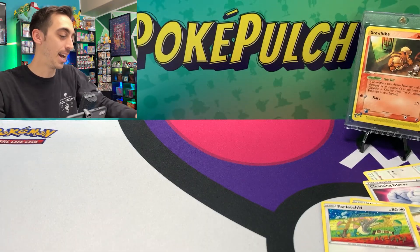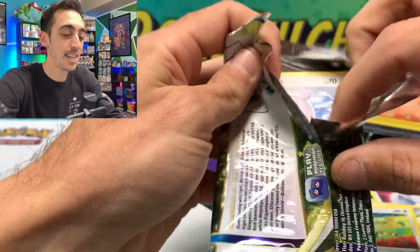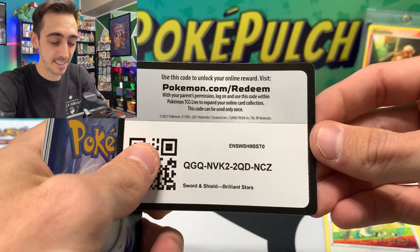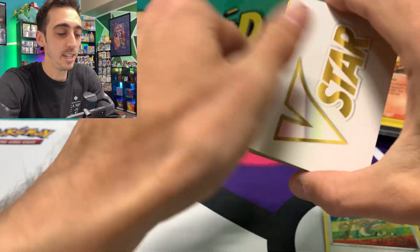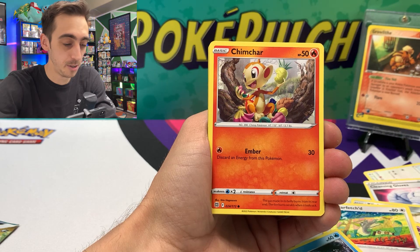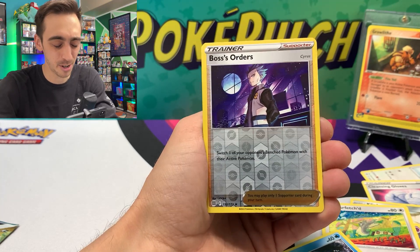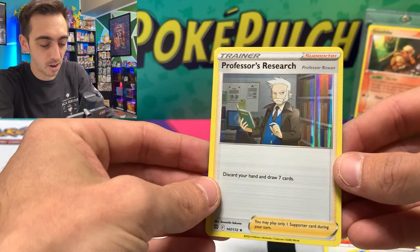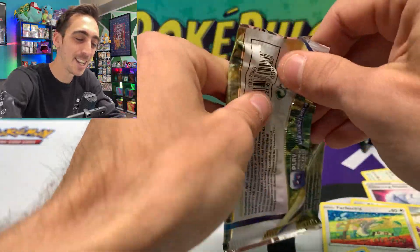Two packs left of Brilliant Stars - I keep saying it but I've just been having so much fun with this set, feels like really some of the best luck I've had in a while. V-star again - let's test the theory again. Non-holo Monferno, Gloria, Castform, Chimchar, Baltoy, Axew, Nosepass, Boss's Orders for our reverse, and a hollow Professor's Research. I'm wrong - I don't think seeing that V-star marker in your pack has any real indication of what's going to be in there.